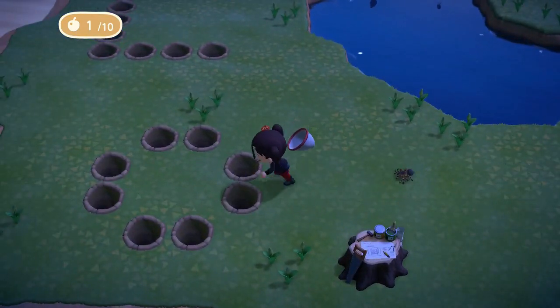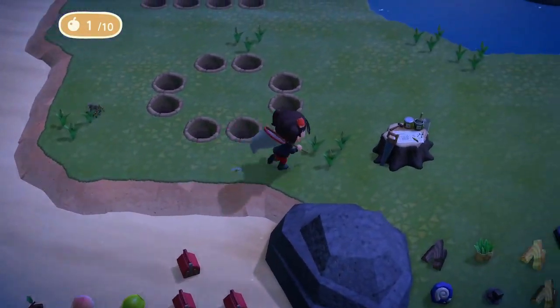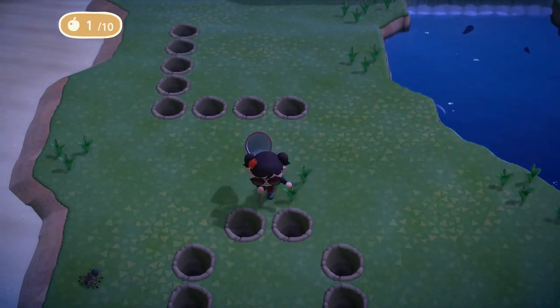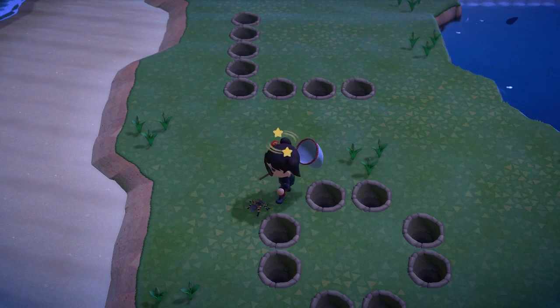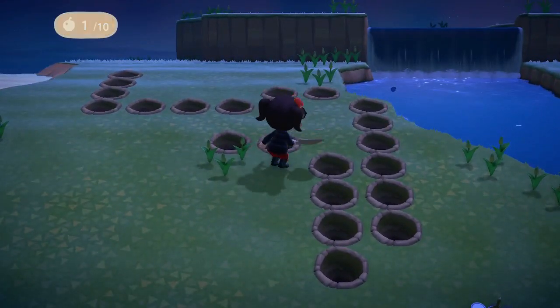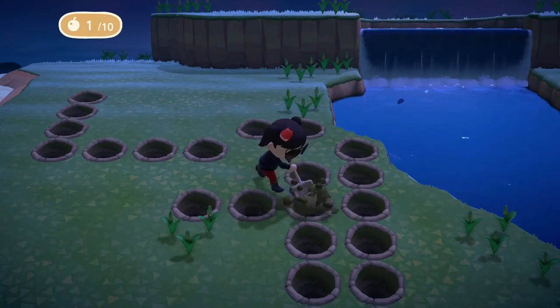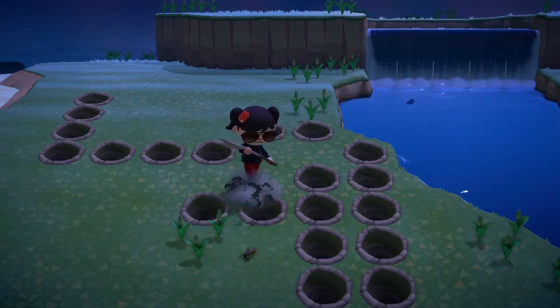The spawns for the island are determined when you first land on it, so even if you land at 6:59 p.m., there will be no tarantulas for you. Even though mole crickets are technically bugs, you really don't have to worry about digging them up — unless you suddenly stop getting bug spawns on your island, in which case digging them up might help.